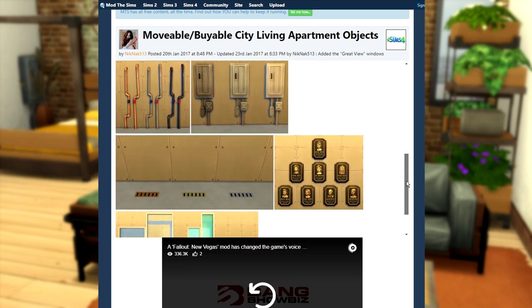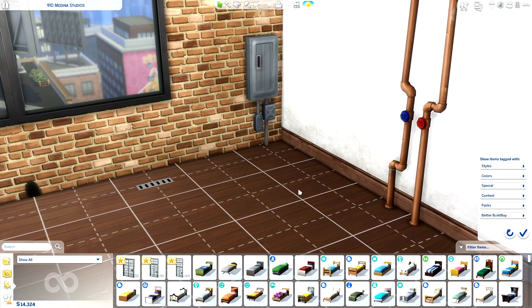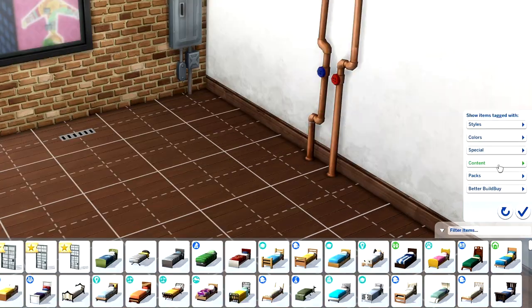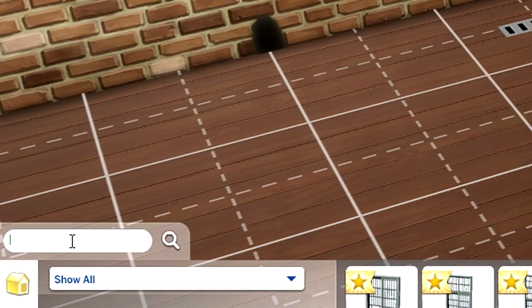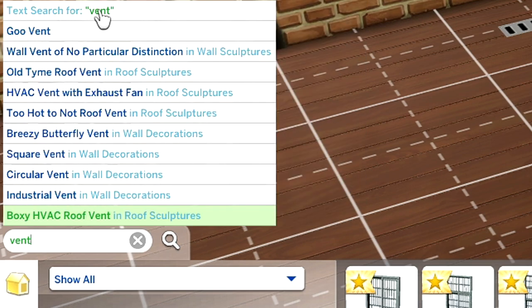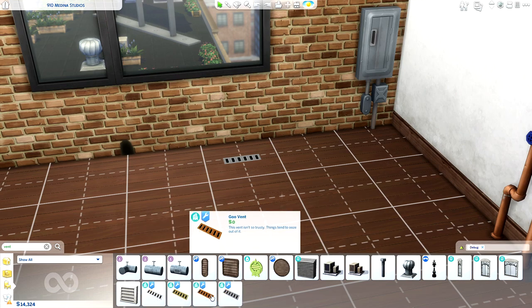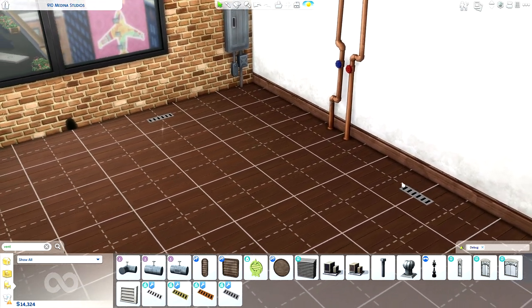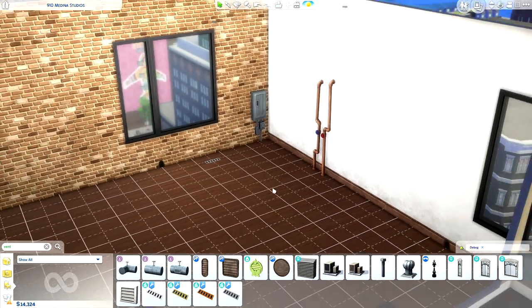That's where the Knickknacks Movable/Buyable City Living Apartment Objects mod will come in clutch - you'll actually be able to purchase the required objects. The only thing is, if you decided to upload your apartment using these items to the gallery, it's going to show up as having CC. However, there are some added benefits to this mod that will really allow you to customize your apartment. Purchasing these objects can get a little tricky if you're using the Better Build Buy tool by Twisted Mexi. If you're not, just follow the instructions on the page as to how you can find them - it's a breeze. For me personally, I just go into debug and search by the object names that Knickknacks has listed in-game. For instance, if I'm looking for the goo vent, I can find it in the search bar and it shows up as a CC object. You can delete any of these objects using her mod, but it won't allow you to delete windows, your door, or objects outside of your unit.